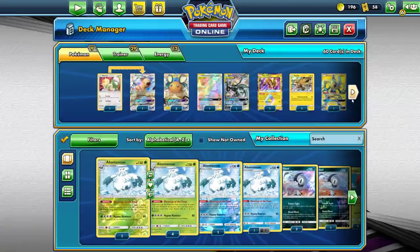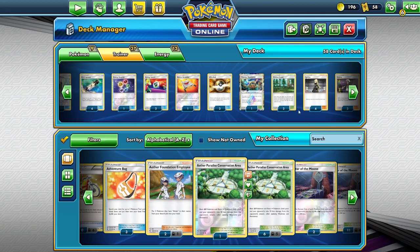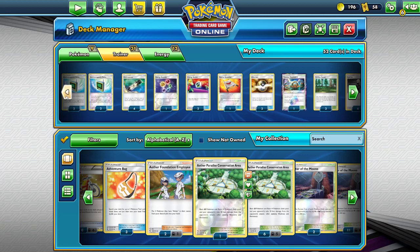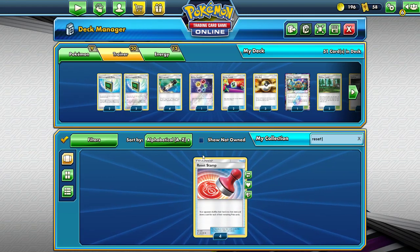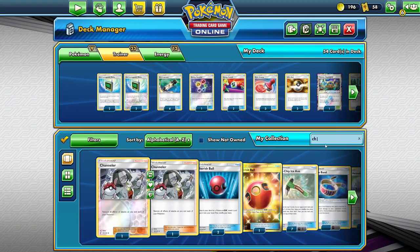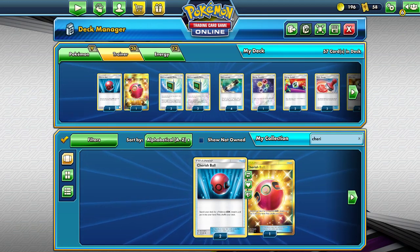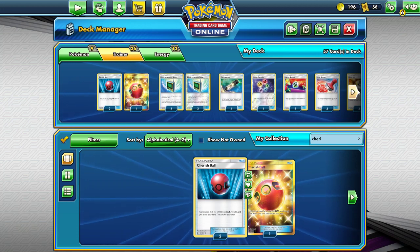Okay, so I'm building this for the next rotation — it's going to be a bit weird to pilot it in the current rotation. Out goes Nest Ball, out goes Guzma, out goes Choice Band, lovely. And Risk Stretcher — we need: one, two, three... three Cherished Balls, one two three Reset Stamps. I might trade that golden Cherish Ball. Three Cherished Balls. Now let's think — why are there three cards missing in the deck?